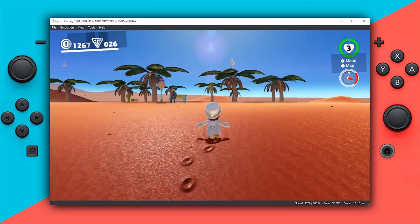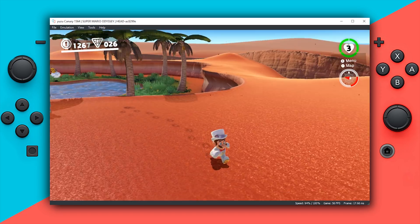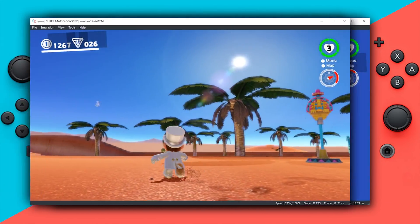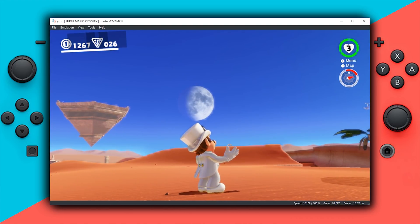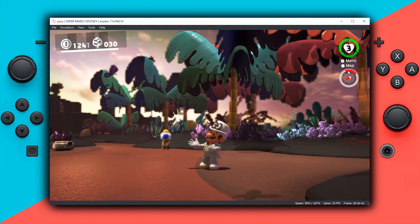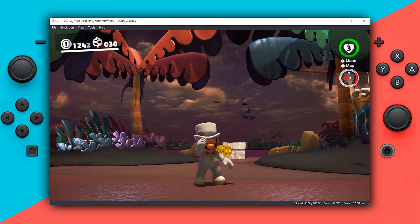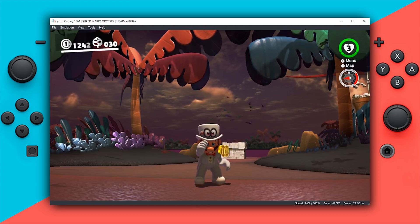We have also seen fairly significant rendering improvements in many other titles. Here in the Oasis in Super Mario Odyssey and in many other levels, you can see just how much clearer the rendering of all 3D objects has become. Comparing to the previous Canary build, pretty much every single 3D object had a weird blurry outline — especially noticeable in areas of dense foliage like Lost Kingdom. Transitioning back to the latest Canary version, the rendering improvement is very clear, especially in kingdoms like this one.